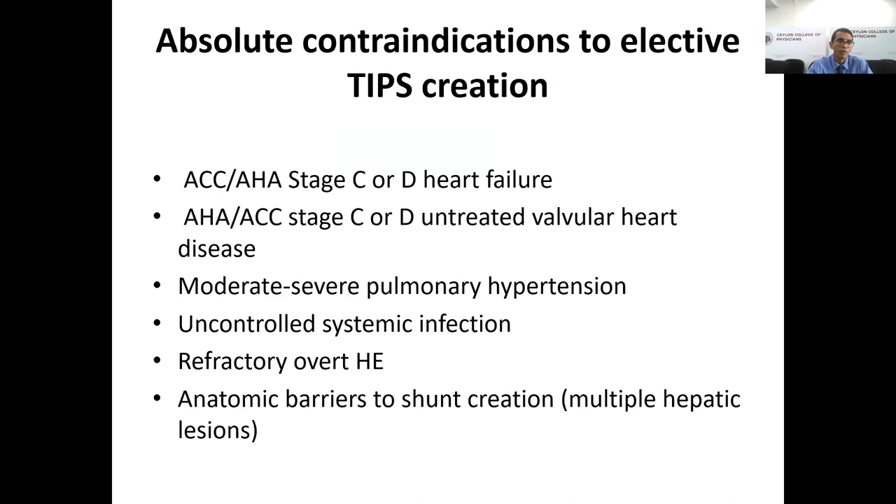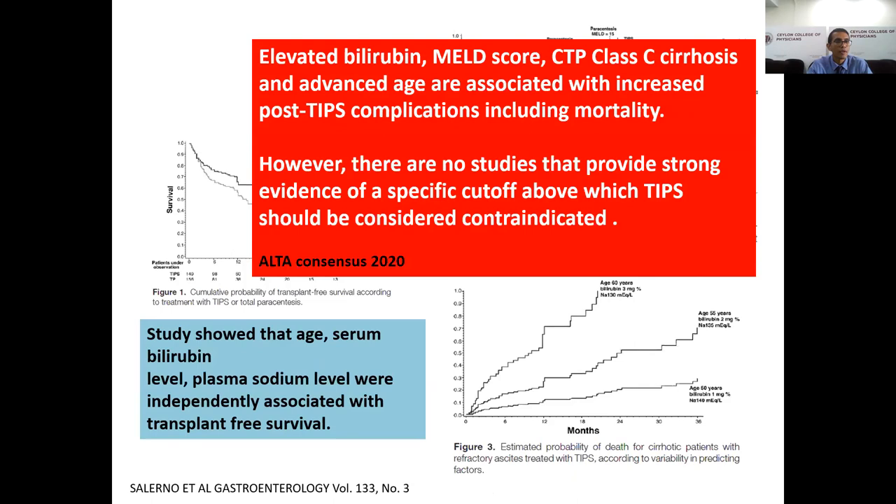When assessing a patient for TIPS, contraindications must be carefully excluded. Elevated bilirubin, high MELD score, Child-Pugh class C, and advanced age are associated with increased post-TIPS complications including mortality. However, no studies have proven specific cutoff values for these parameters in TIPS selection.